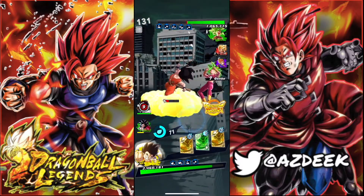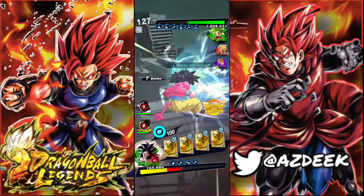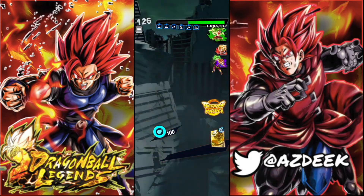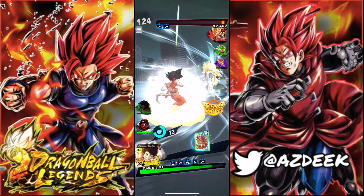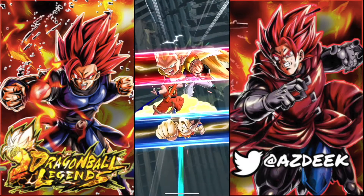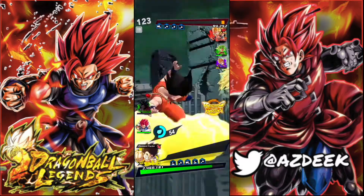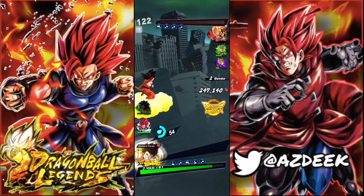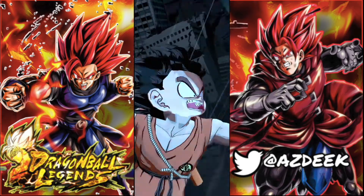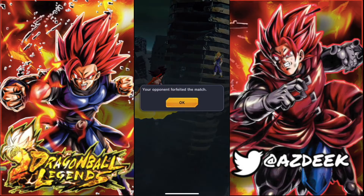I'm gonna go ahead and swap into my Goku. This Goku might be dead now — that was very unfortunate. I expected him to just try to go immediately. Going immediately for my Blast card. He's dead. Popping our main right there to catch him in the tackle — he's also dead. Now it's just all up to Super Vegito. He goes ahead and forfeits.